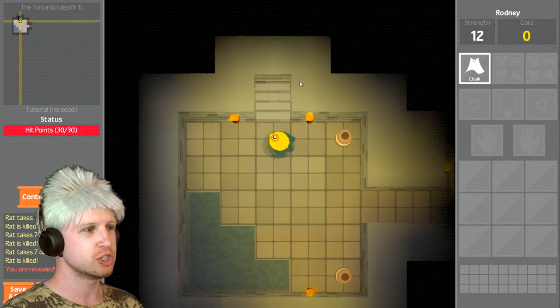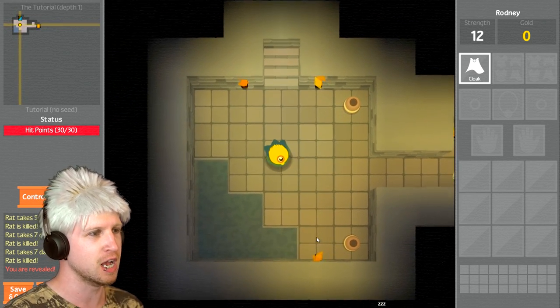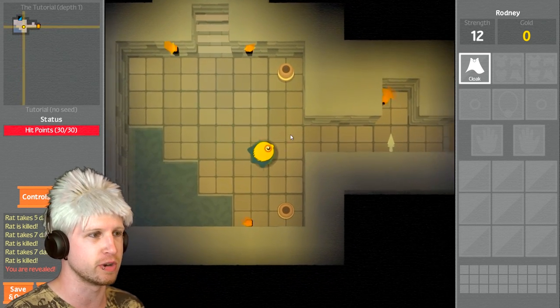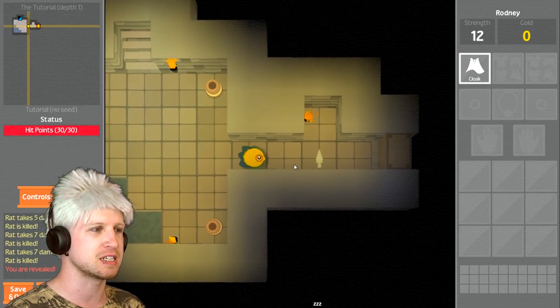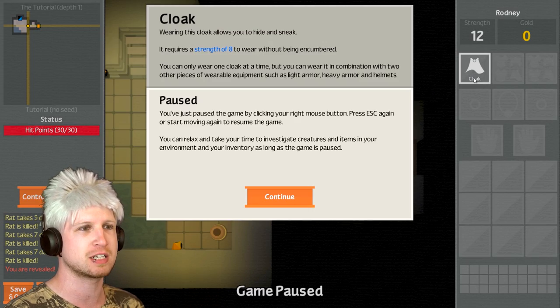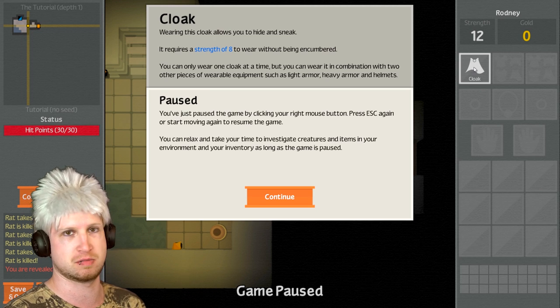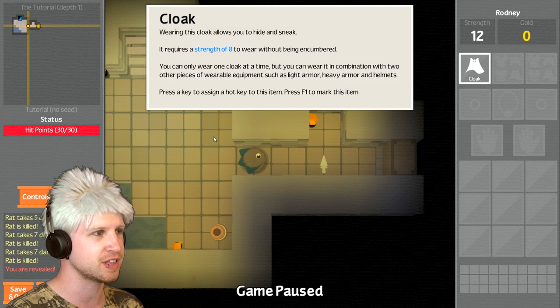Moving around, you can move your character with WASD, but also pressing the spacebar is gonna move where your mouse cursor is pointing, so you can have more fluent movement. You pause the game by pressing Escape, or if you end up interacting with stuff in your inventory, that's also going to pause the game, as well as giving you information about your gear and equipment.